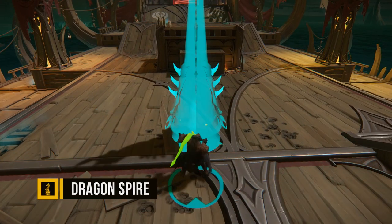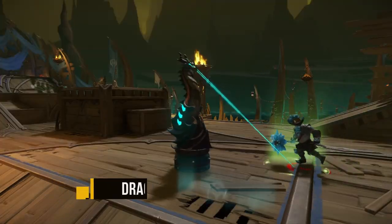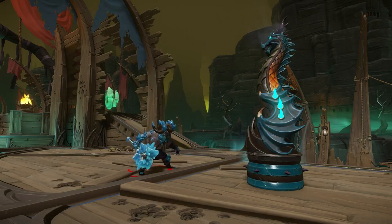Finally, Graven can place down a Dragon Spire. This buildable will target a nearby opponent and after a brief pause, a spear erupts from the ground. Use it best in defensive positions that will make it harder for the enemy to run the relic into your relay.